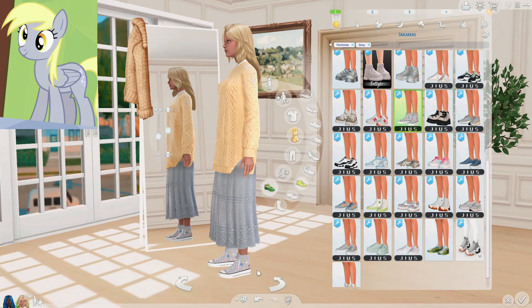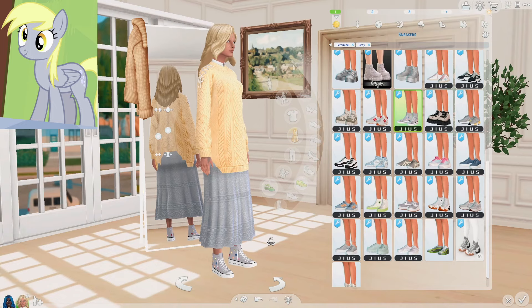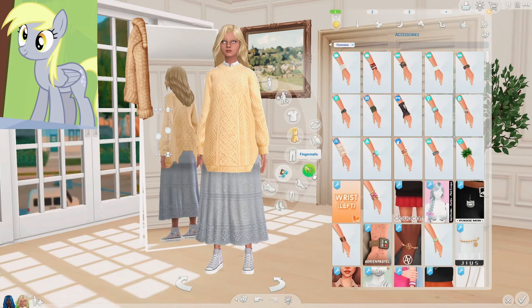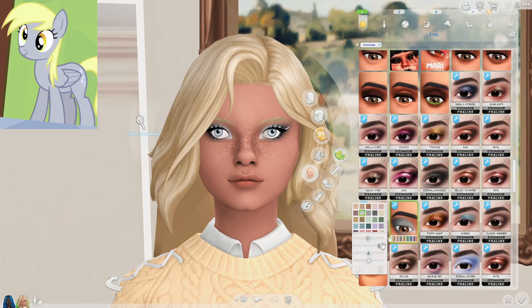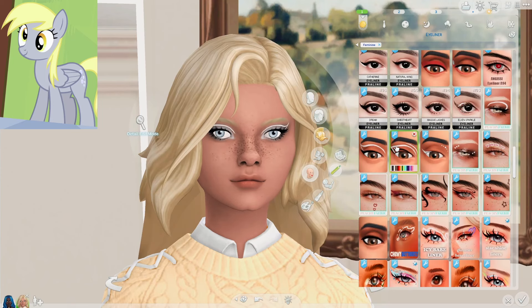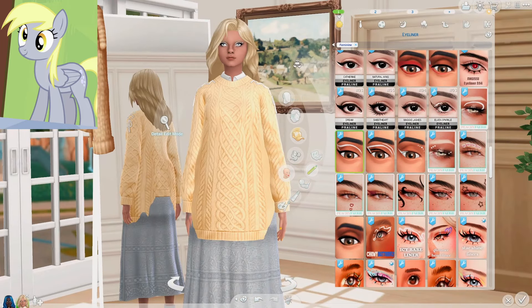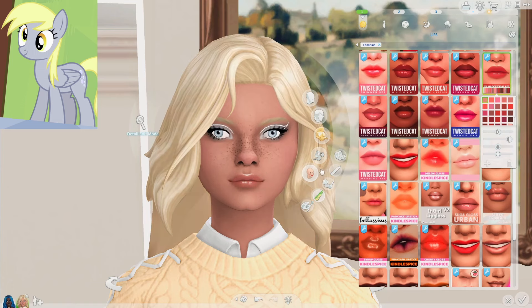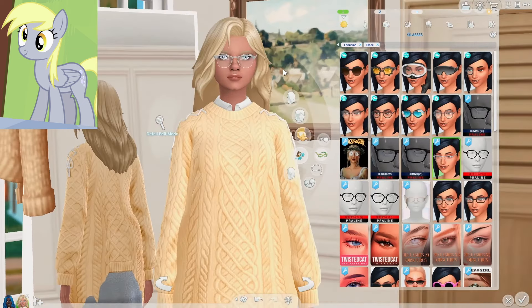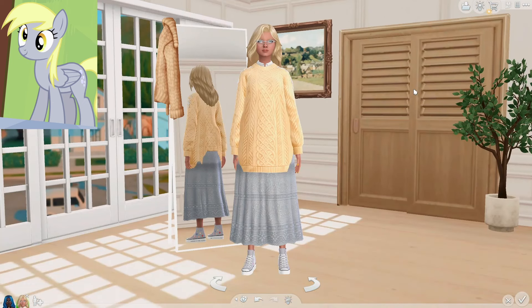For her shoes, I love these right here with the little flowers on them. You can just tell she has a bright personality with these glasses on. Let's do her nails in this golden color. I want to go with some gray eyeshadow and a bit of a different eyeliner — I do like the look of this; it goes with her ribbons on her sweater. I just added a little bit of blush and lip gloss. Last but not least, I want to add these adorable gray glasses. And that is it for Derpy Hooves — I think she came out adorable.